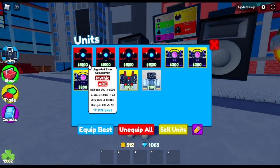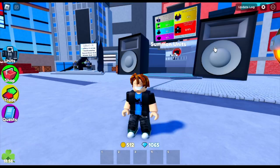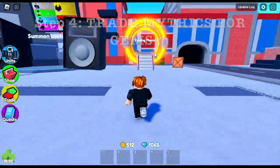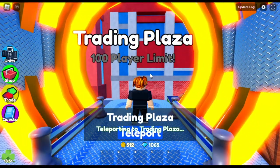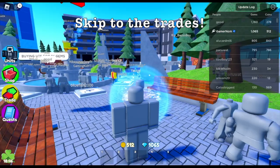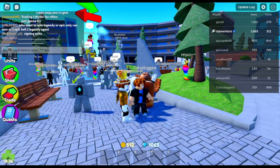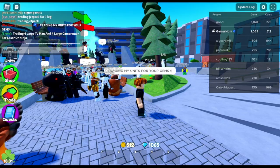So here are the units that we got — four Upgraded Titan Cameraman. Step four is to trade your mythics for gems. The best strategy here is don't expect too much from trades. It really depends on you — how many gems you want and what your goal is in mind. Let's start trading my units for gems. I have no idea how much a mythical unit is worth.